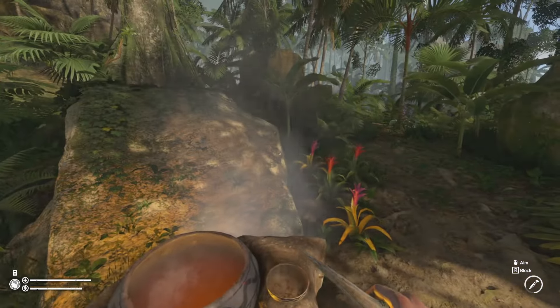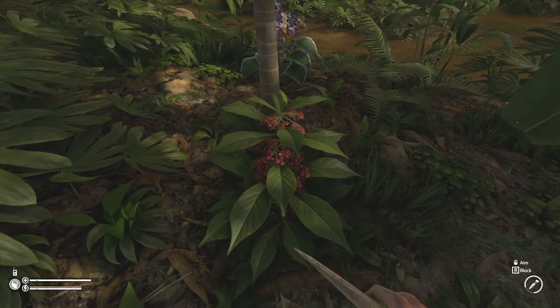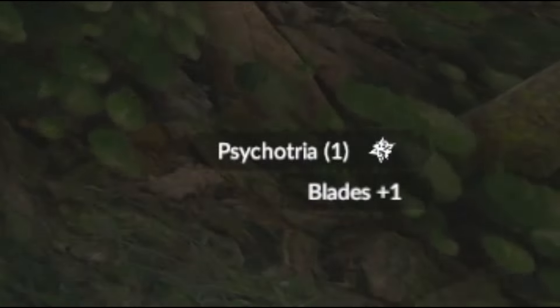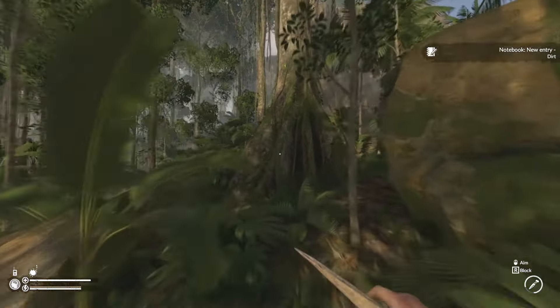Both of these ingredients can easily be found near the first ritual site. Psychotria is the small plant with red berries. You must hit the plant to break it and it will automatically be placed in your backpack.